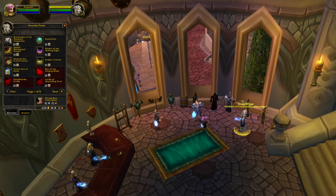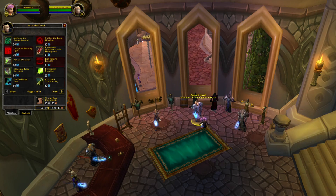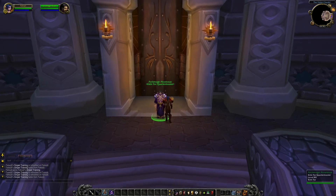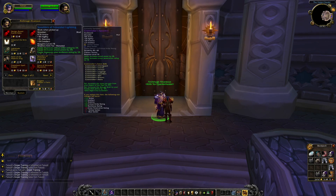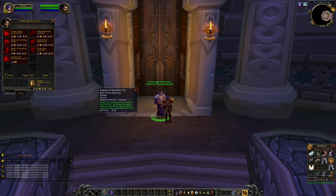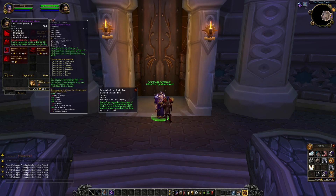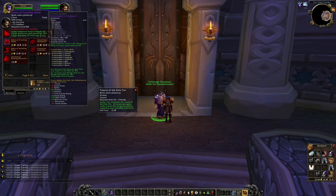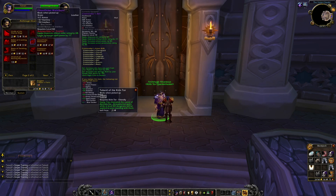If you play on a private server, these vendors might already be available, allowing you to gear up faster to start doing heroics. Another mandatory thing to focus on the moment you hit level 80 is factions and reputation. Each faction offers different rewards — you can purchase blue and epic items. It is important to know which factions to focus on both while leveling and at level 80. Some factions even have head enchants, shoulder enchants, mounts, and recipes.